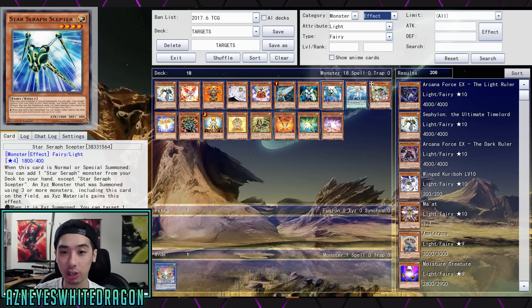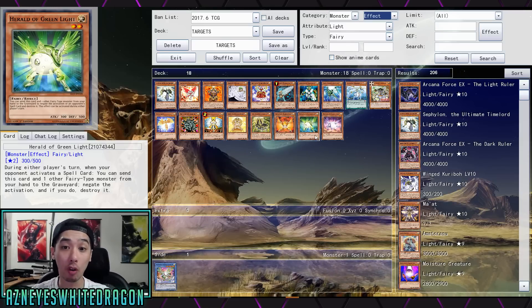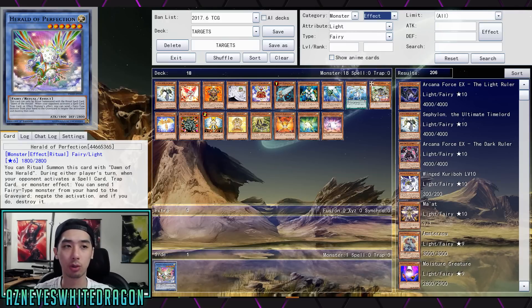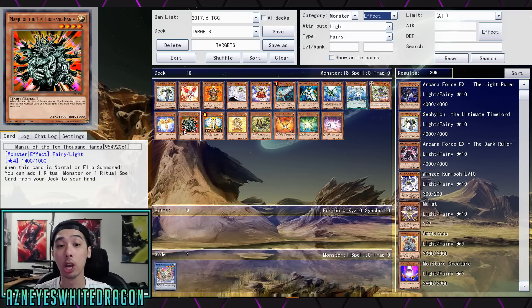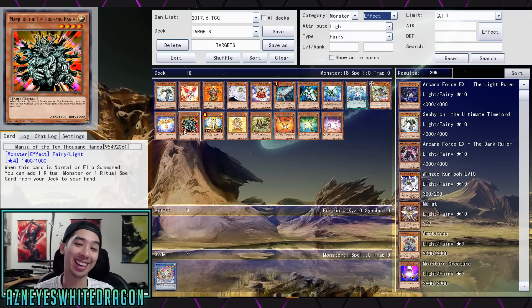Then there's the Star Seraph engine and all the Heralds. What I thought was crazy is you could negate one thing and then go for another Herald, and that Herald triggers another monster effect - that would be pretty dirty. Going back to Herald of Perfection: if you have Herald of Perfection plus this new card on board, you could add Manju, which then adds you another card.